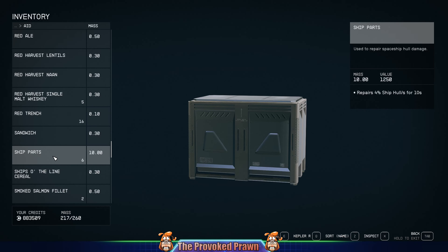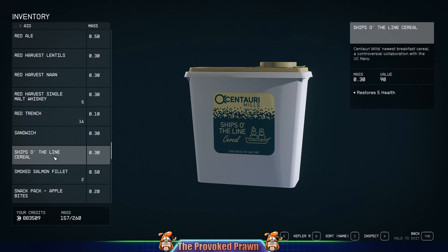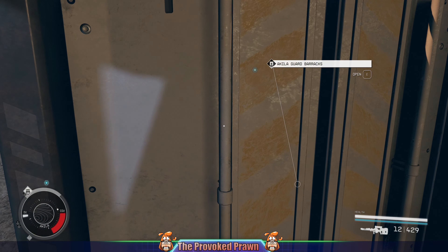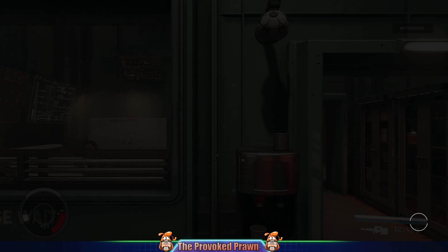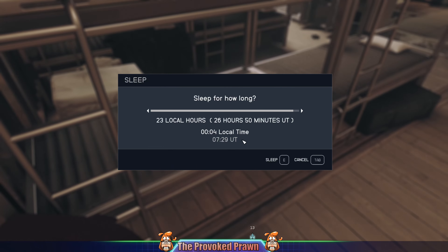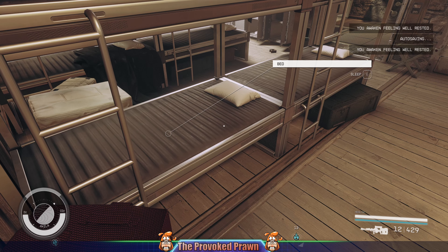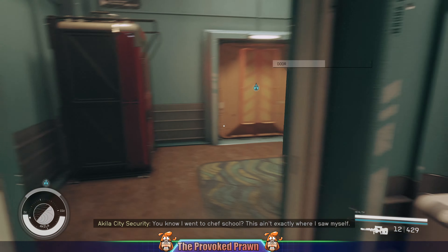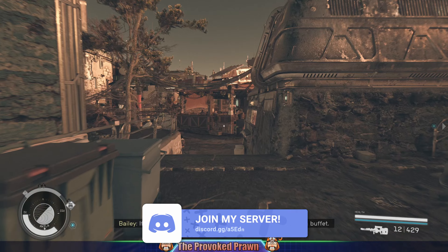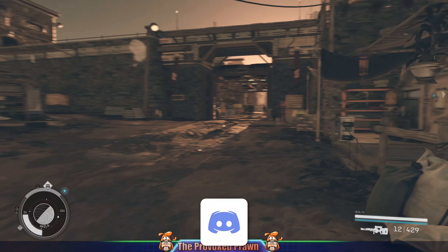If you head out of Shepard's and go around the corner, you'll find the guard's barracks. Go inside, head over to the guard's beds, and sleep for 48 hours — two cycles. You can then head back over to Shepard's and buy ship parts again. Basically, stock up by buying from Shepard, sleeping 48 hours, going back to buy more, storing them all on your ship, and then head back to Serpentis to keep destroying ships and churning through your skills.